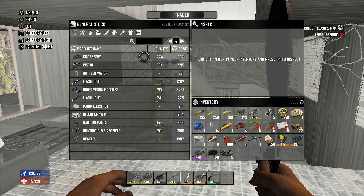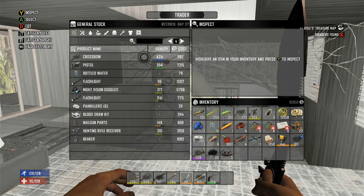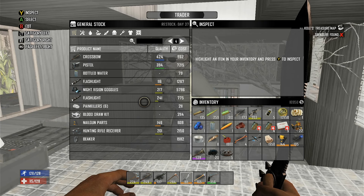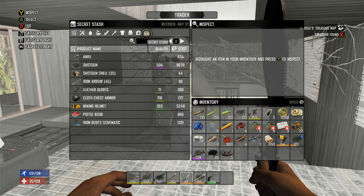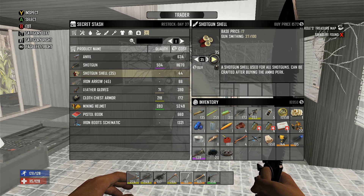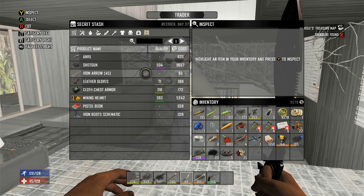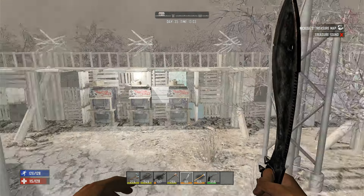I still have a crossbow in this playthrough — I keep thinking of the other one. This is definitely the burnt biome. Let me check the secret stash — shotgun shells, let's buy them, they're fairly cheap. Pistol book, mining helmets — not a lot. I forgot to bring a bow — I'll make one quickly though, they're easy to make. Now that we're done doing business, get out of my store.